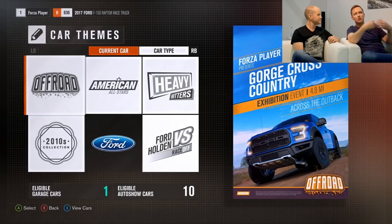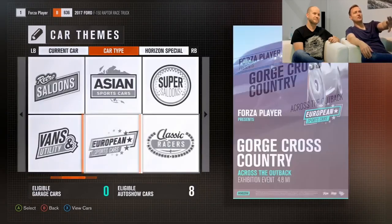Horizon Blueprint allows you to configure all of the events, all the gameplay in the game to your own personal taste. I really like us to do this in buggies, and Andy can just set that up using this tool.